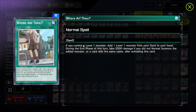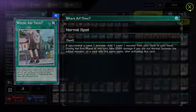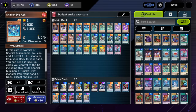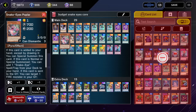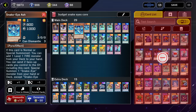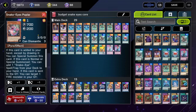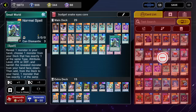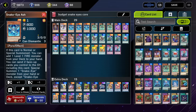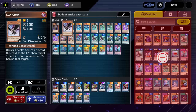Where Art Thou: if you control a level one, you add a level one monster from your deck to your hand. If you did not normal summon it at the end of your turn, you take 2000 damage. But if you have any Snake Eye on the field, you can activate it and search Poplar, which is going to special summon itself when added to hand by card effect. So if your Ash gets negated, you activate Where Art Thou, search Poplar, and it summons itself for free. We also have Small World to search Snake Eyes Ash — good bridges include DD Crow, which is a level one dark.